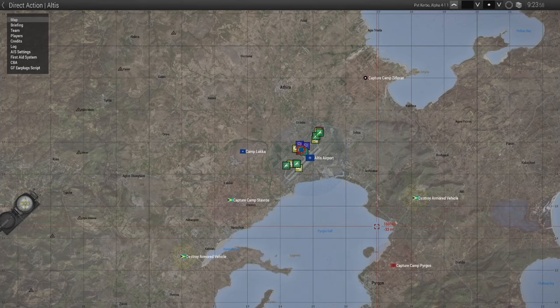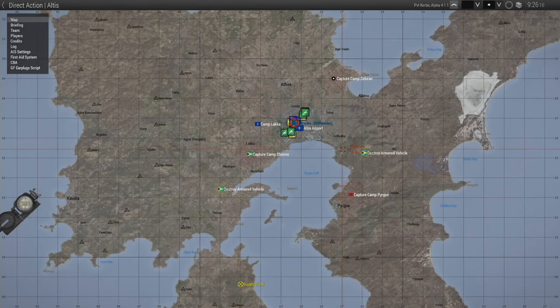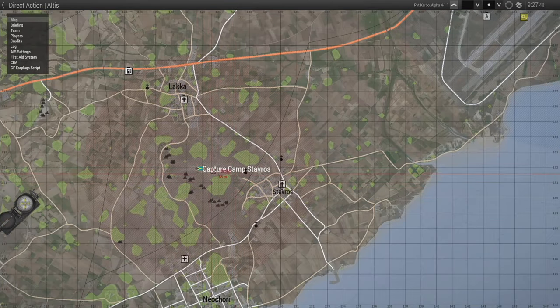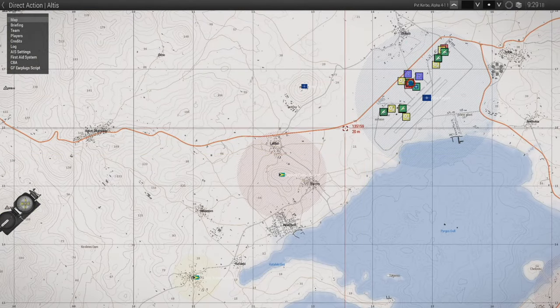There'll be a supply truck that runs around the map from point A to point B, and if you capture that you can get intel from it and it'll pop up other side missions to do. I've had things like rescue downed chopper pilot and stuff like that. But today I think we're going to go over and capture Camp Stavros - it's up here in the trees on top of a hill, looks like it's pretty close to the airport.